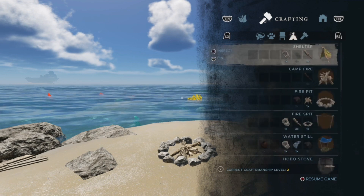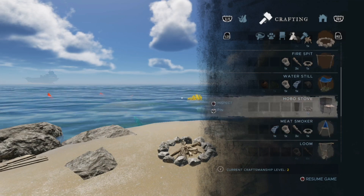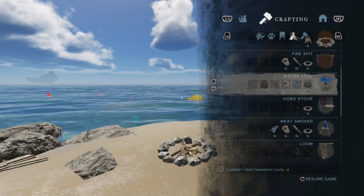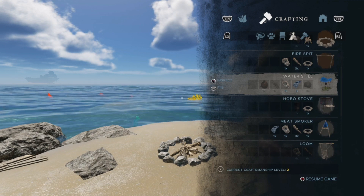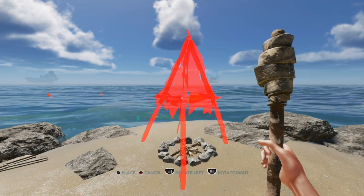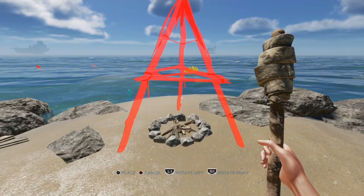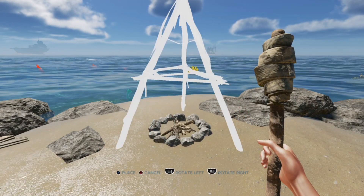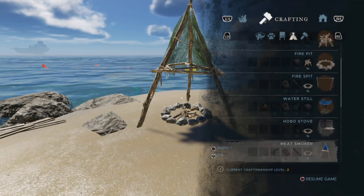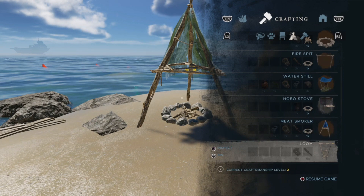The game keeps track of what you've crafted for you. You can see the Meat Smoker, the Hobo Stove, the Loom — gray backgrounds, meaning I haven't made them yet. So let's craft the Meat Smoker. We got everything we need. And we'll open up the crafting menu again and we see that the Meat Smoker background is now brown. Don't have to craft another one for this trophy. No more guesswork.